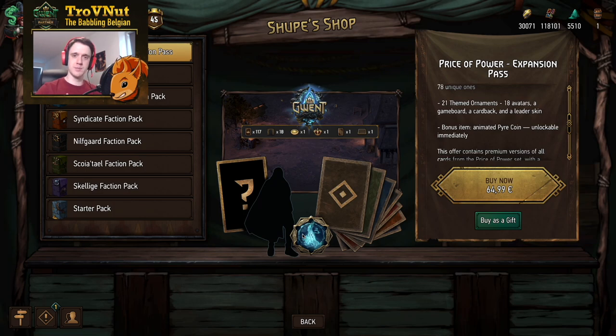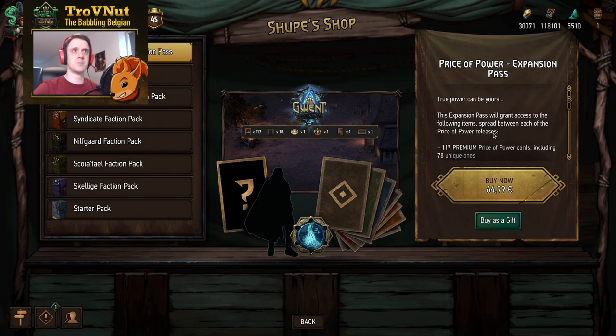The reason they've most likely added the animated fire coin into the expansion pass is that on iOS and Mac — I don't know if it's a requirement on Android — they need to provide you with an item you can use immediately when spending real money. That's why those packs usually include an item you can use right away. Of course, the second part of the pass is the biggest part of it: all the new cards going into the entire expansion.